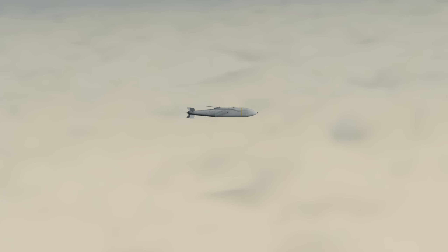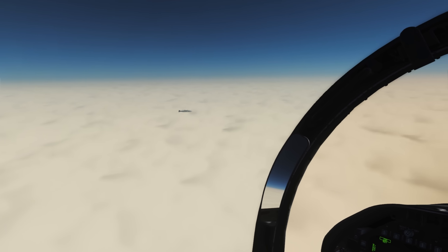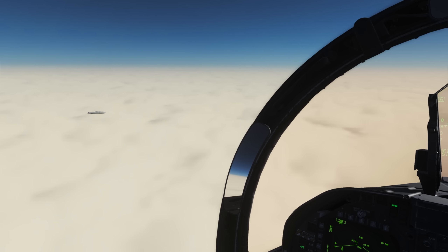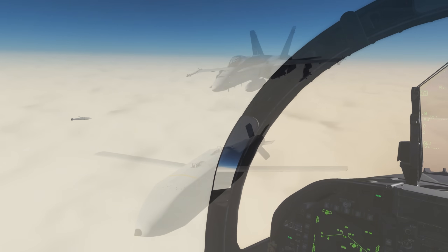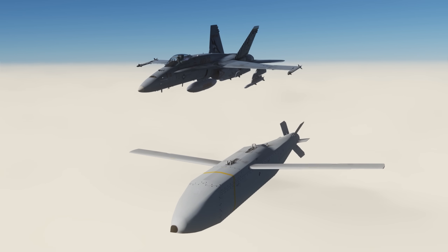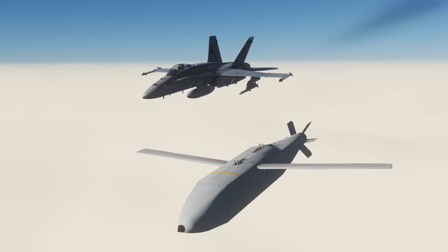The AGM-154 JSAW is essentially the next evolution of the JDAM bomb, having a low radar cross-section and wings to glide, giving it a significant range advantage over bombs or even Maverick missiles.